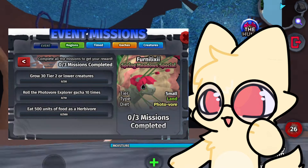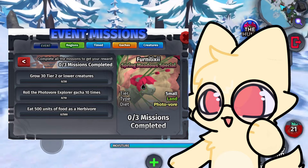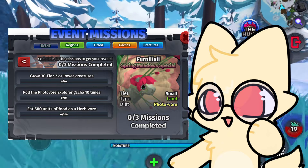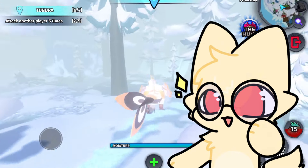The missions to get the Fernalixi are: grow 30 tier 2 or lower creatures, roll the Photivore Explorer gacha 10 times, and eat 500 units of food as a herbivore.